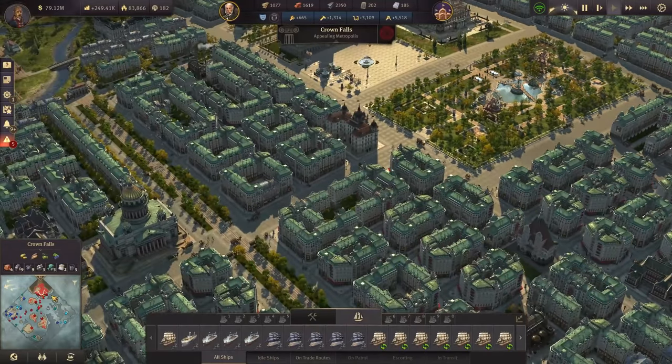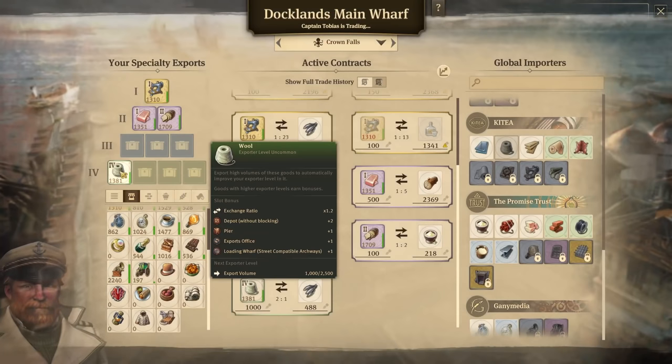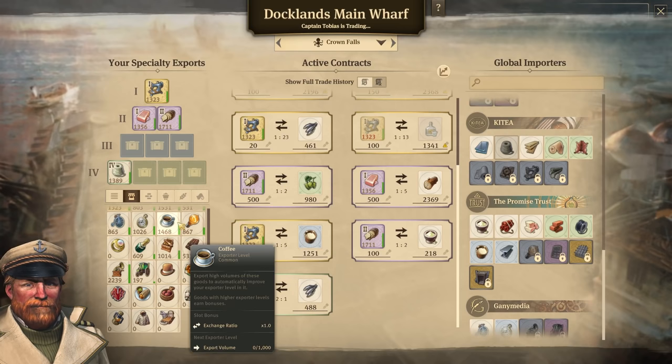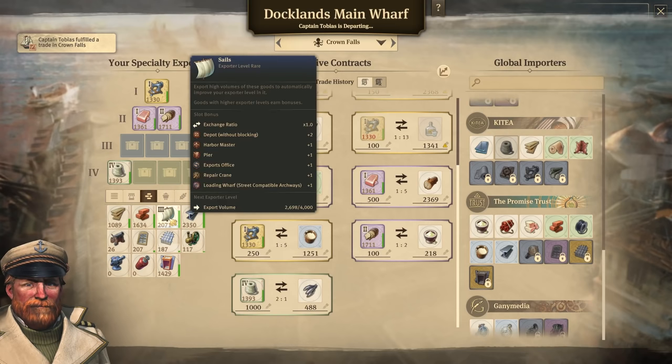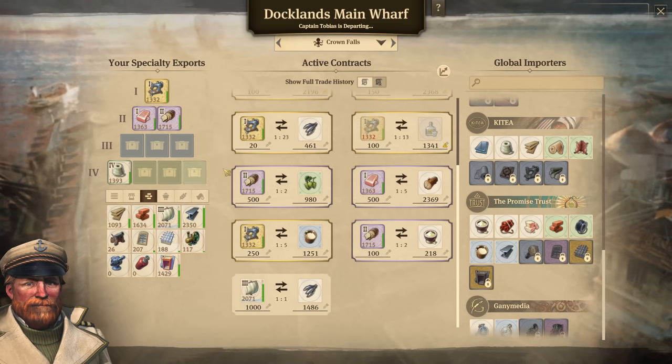The first thing is that in the docklands we have unlocked a new good to the first level, so that's the world. With that we have a couple more building modules available — plus one for the expert office and pier and loading wharf, not that much but still a bit. I might continue upgrading my next goods to the next level; for that we need a volume of a thousand. We have the sails here, for example, and we could trade a thousand sails for a bit of fish.